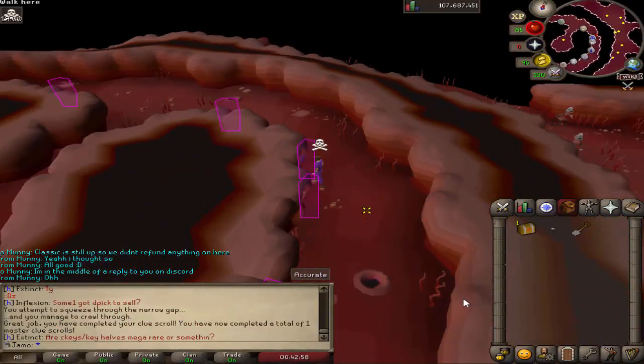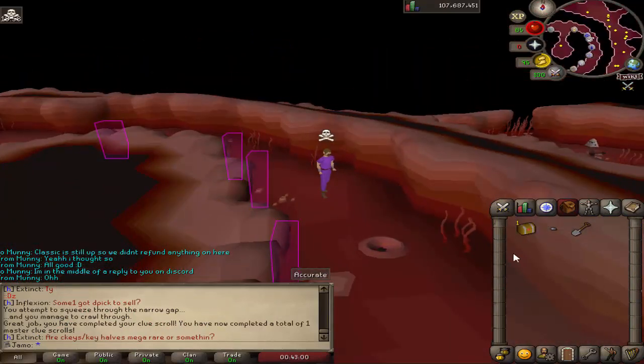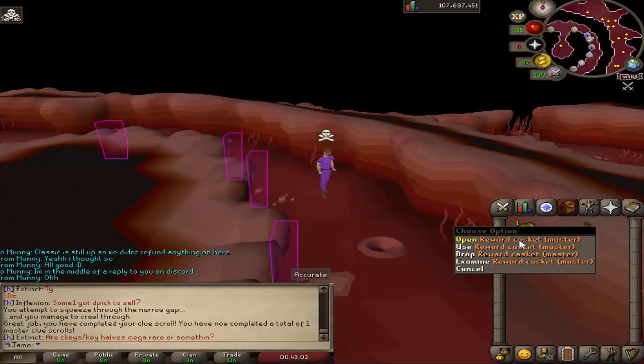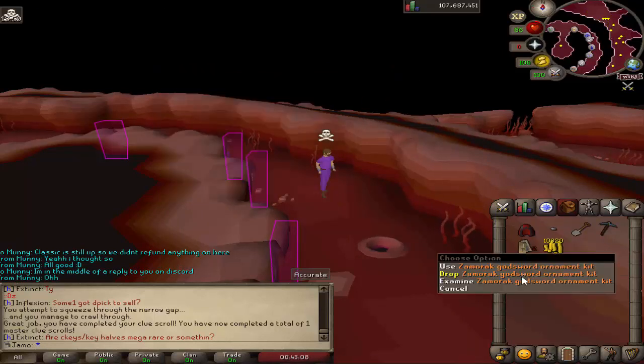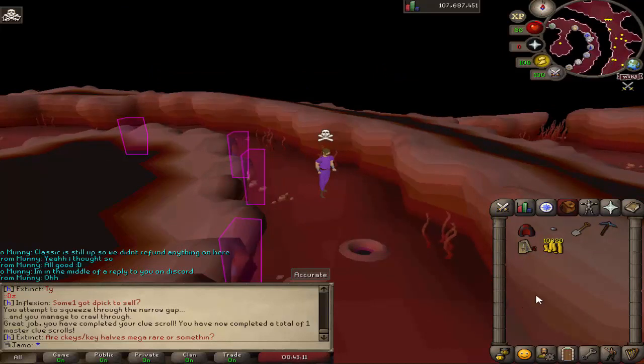I got my very first master clue — we only ended up getting one master from all of those clues. But you can now get masters from clues, so let's see what we get. Oh nice, that's pretty cool — what is that? Zamorak Godsword — I want to make it. It's useless, but if I ever get a Zamorak Godsword it'll look cool.